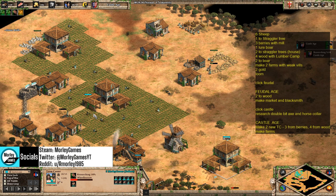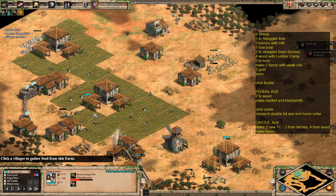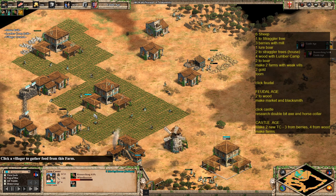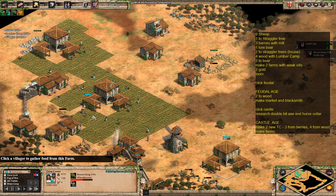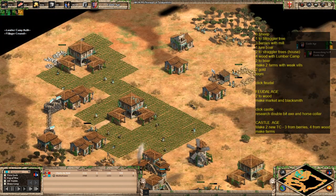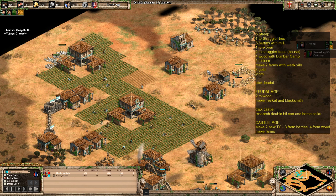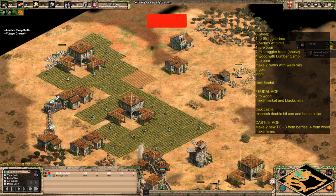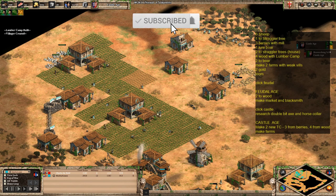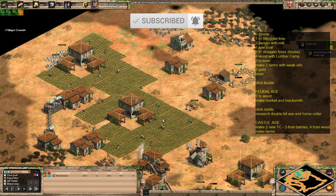Monks and siege — monks and mangonels — it's not really one I generally go for as a strategy just because I'm not very good with monks; they take a lot of micro. But there are options for this one. If you've enjoyed this one, by all means hit the subscribe button and the bell icon and you'll be notified of any further build orders added to the channel and any other Age of Empires 2 content. That's it from me — I'll see you on the next one.